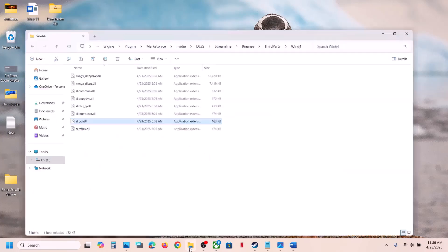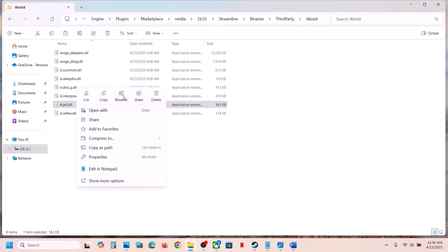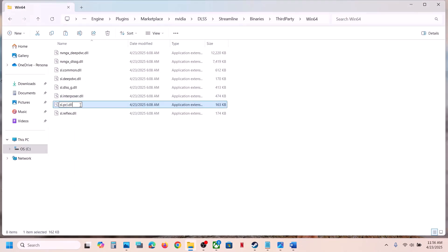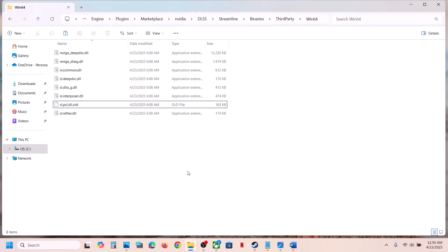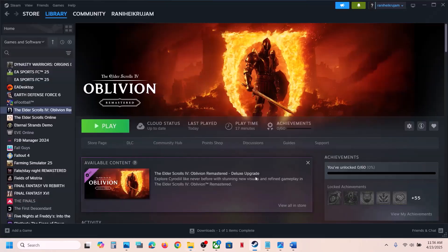Once you have a backup, you can rename it — add .old to the end — or you can simply delete it. If you face any problem, you can put the original file back. Then rename or delete it and launch the game and check. This has worked for many players.